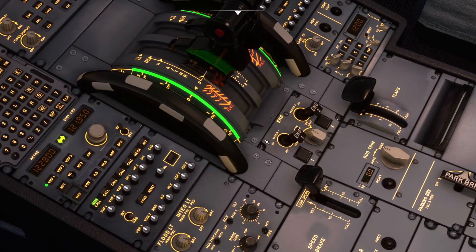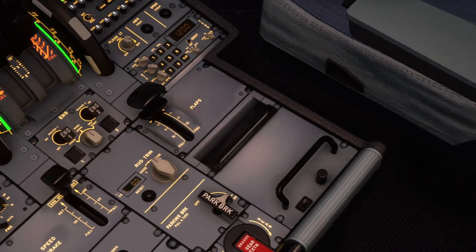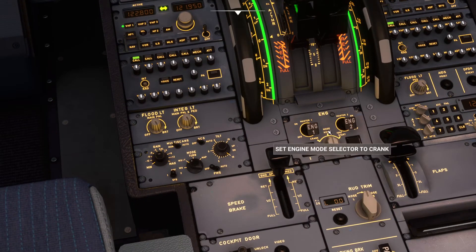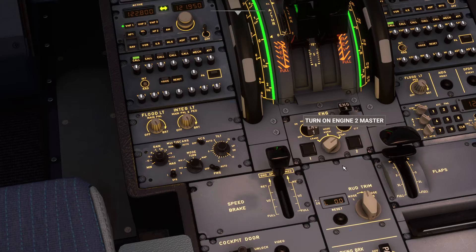Once you've turned the beacon lights on, we can proceed to starting the engines. We're going to set the engine mode to IGN start — ignition start. You can see we are at normal mode and we're going to switch to IGN ignition start. Once that happens, the APU will become a bit silent because it is now directing all of its power towards the engines so that those can start up. We're going to turn on engine master 2 first and you're going to see the engine spring to life.